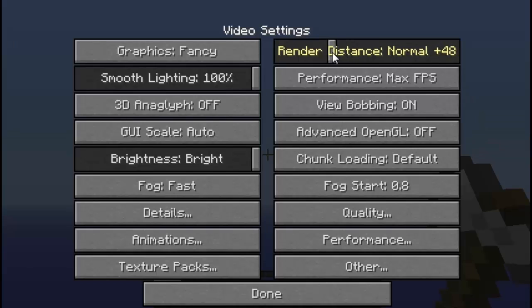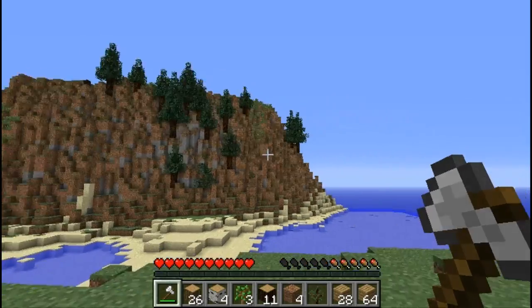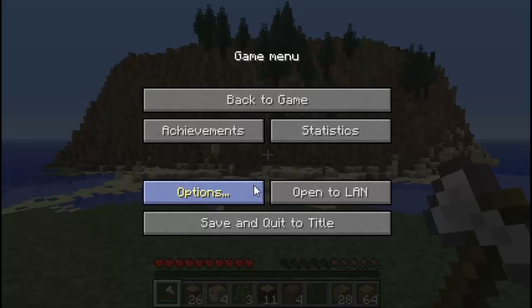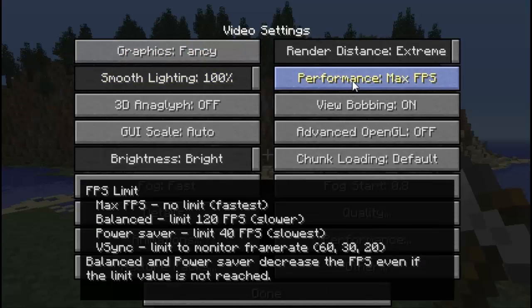Another cool thing I like about OptiFine is the render distance slider. You can change the render distance and adjust it to whatever you like — you can even push it all the way up to Extreme, which is the farthest you can get. They should honestly add this slider to vanilla Minecraft already. Also, another cool thing OptiFine does is when you hover over these settings, it will describe and explain what each one does and tell you which has the best performance and which has the slowest.